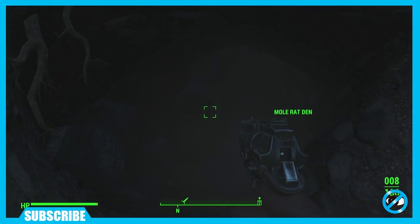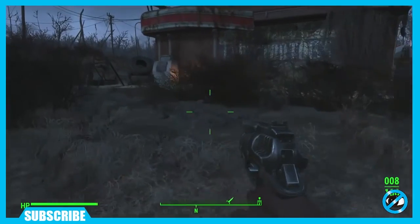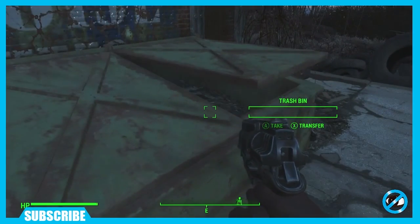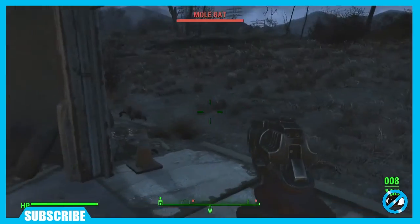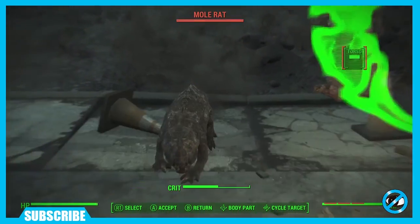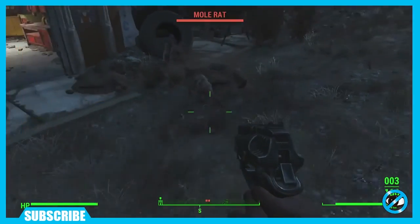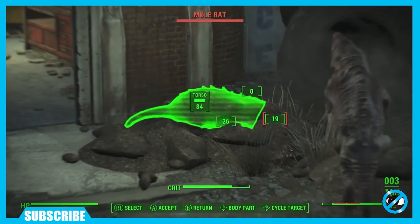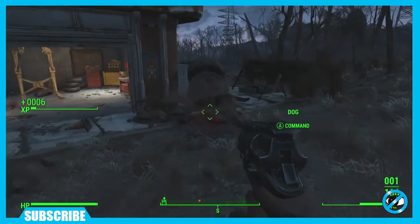Mole Rat Den — hmm, I ain't fooling with them yet. Oh wait — check out my little spot, I got a dumpster. Oh! Oh! Mole rats — okay, first encounter with the mole rats. And they jump! They look kind of nasty, kind of disgusting. Whoa, jumping out the ground — you gotta watch them, they jump out the ground! They're moles for real — they jump up like little baby kangaroos.